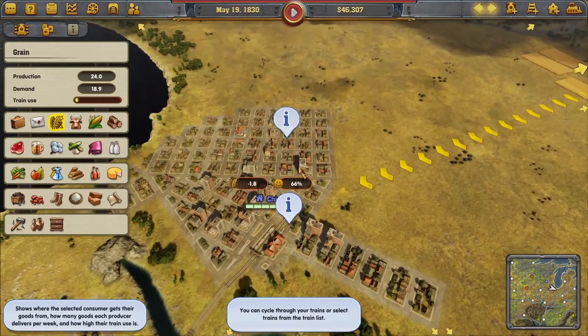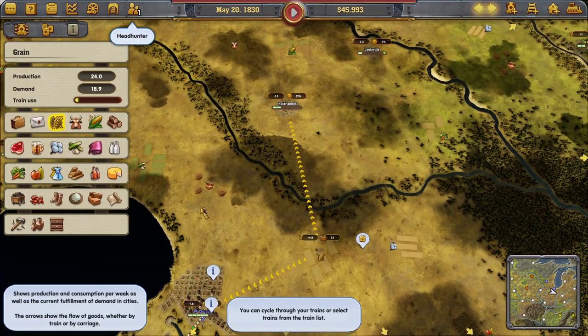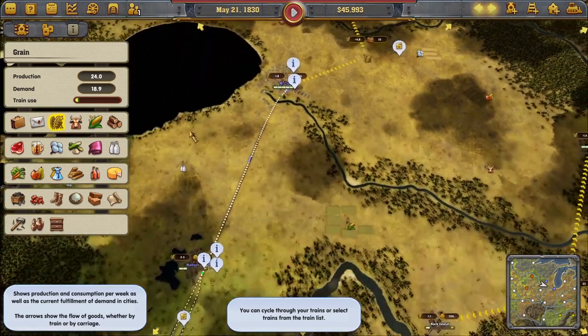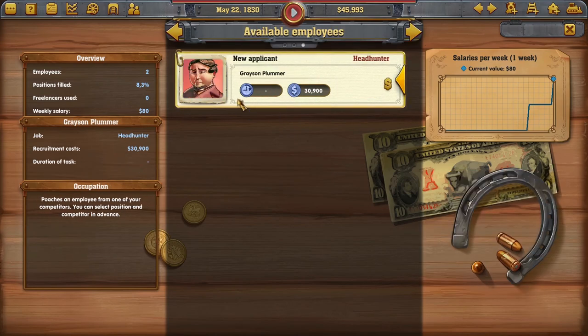One city shows unhappy — demand fulfilled is 0%. We're trying, guys! A new employee is available: a Headhunter who can poach employees from competitors. You can select the position and competitor in advance. His recruitment cost is way too high though — we'll have to hold off on that.